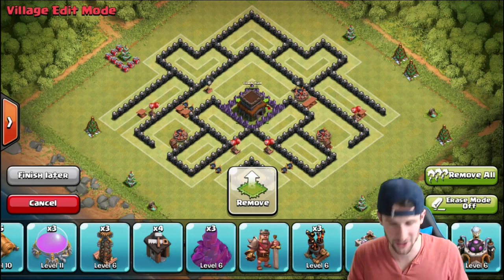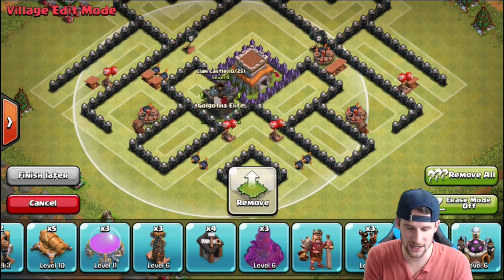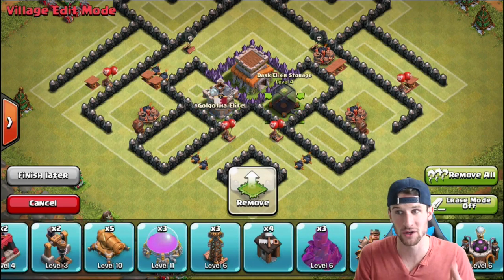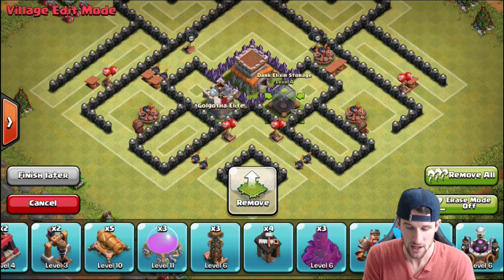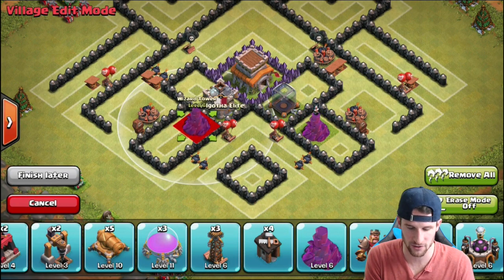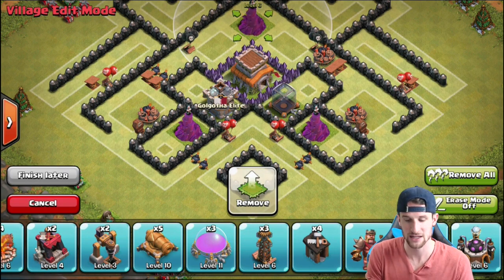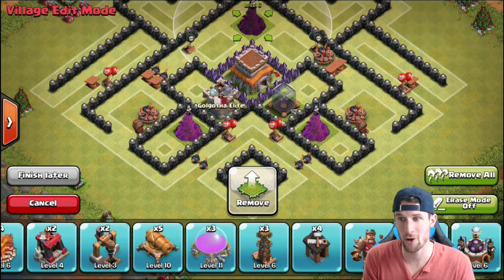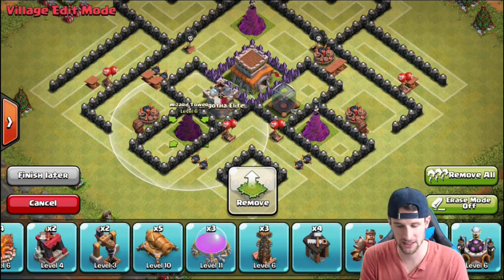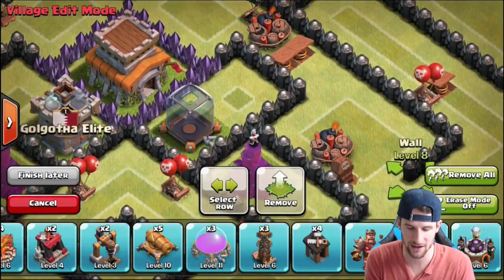We're going to throw the Town Hall in the middle, then bring in our Clan Castle right here and our Dark Elixir right here, because I am still trying to max out my troops so I want to protect my Dark Elixir as well. Next we're going to bring in our Wizard Towers right here, here, and the last one goes up there. I want my Wizard Towers protecting my Town Hall as well as covering the whole pathway.